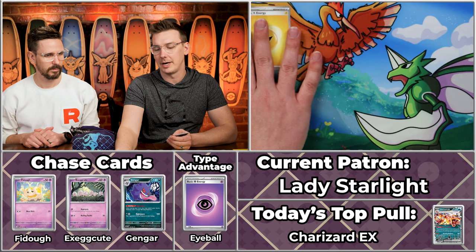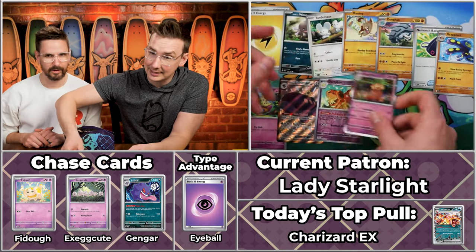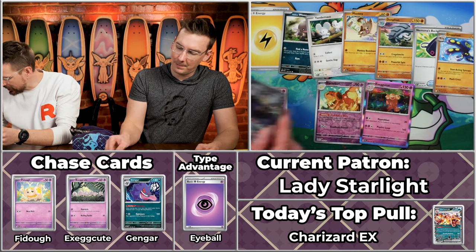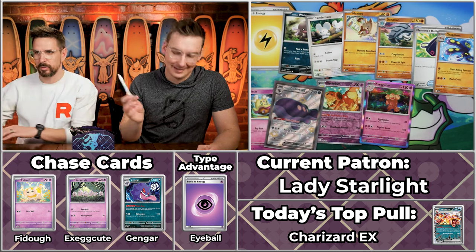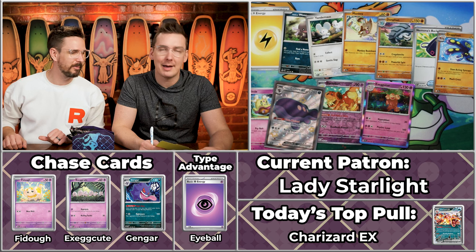Next up we have Lady Starlight — a Slytherpuff, mostly Slytherin. This is her fifth season with us, and on three of her last four seasons she has ended her score with the number six as a random anomaly. Whooper, Tandemouse, Mankey, Flittle, Donphan, Nimona, Graplock, the Clodsire will score, Doxmon, and the Exeggutor. Checking the Clodsire — just $1.77, so two, three, four, five, six. Six points! That means her point totals have been six, sixteen, sixteen, six, and eleven. She has an affinity for sixes.